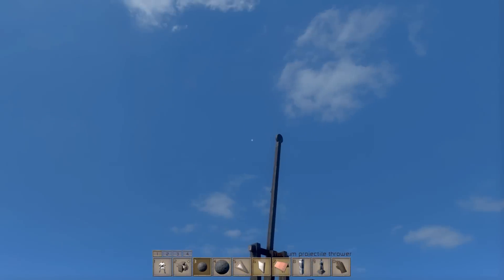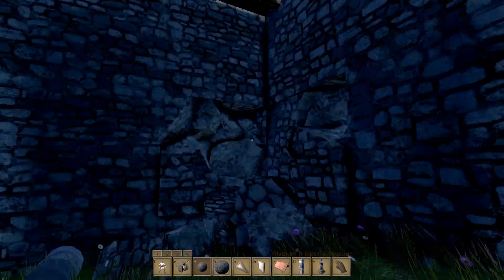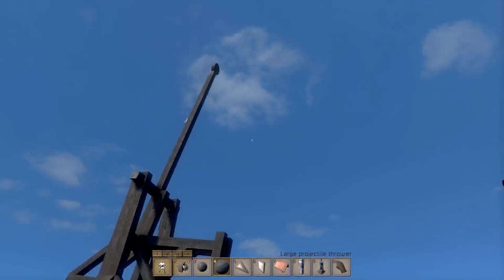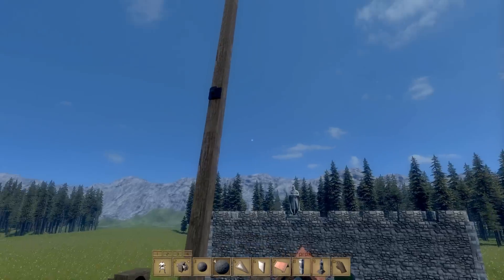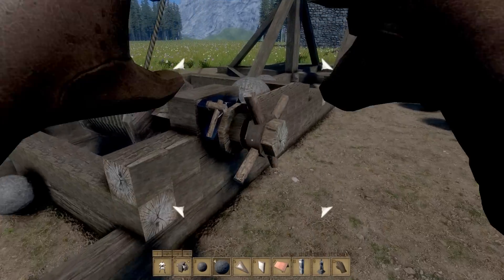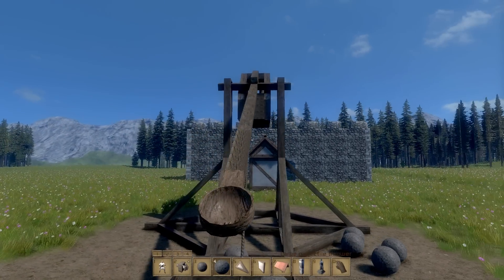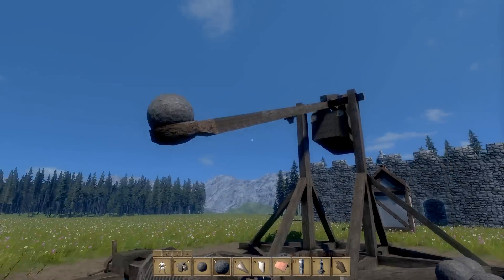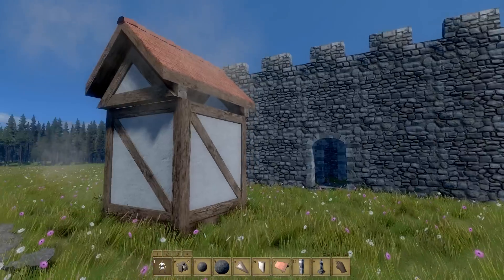I know this thing does actually fire a longer distance — before I put the roof on, this is the damage it caused with a larger boulder. If I put a larger one in now, I think it'll probably just fall flat, but we'll give it a shot and see what it does — maybe it'll hit that house over there. It's just cool that you can make stuff like this even if it doesn't necessarily work. And that was pitiful.